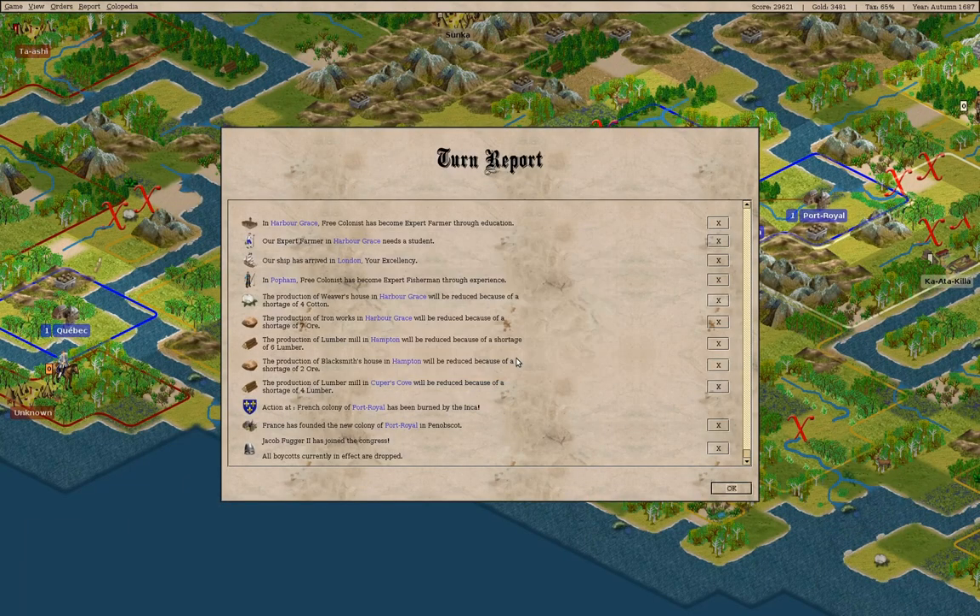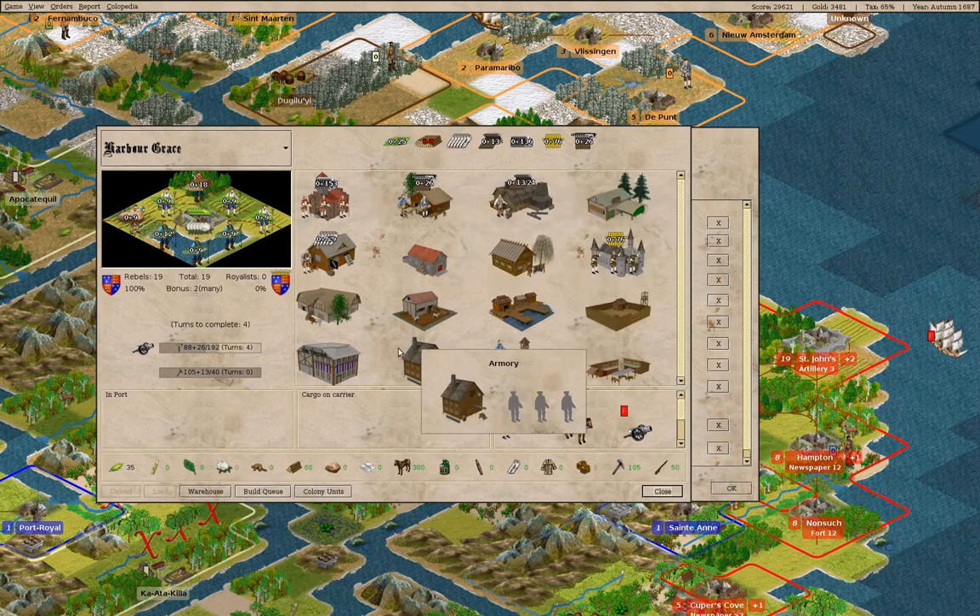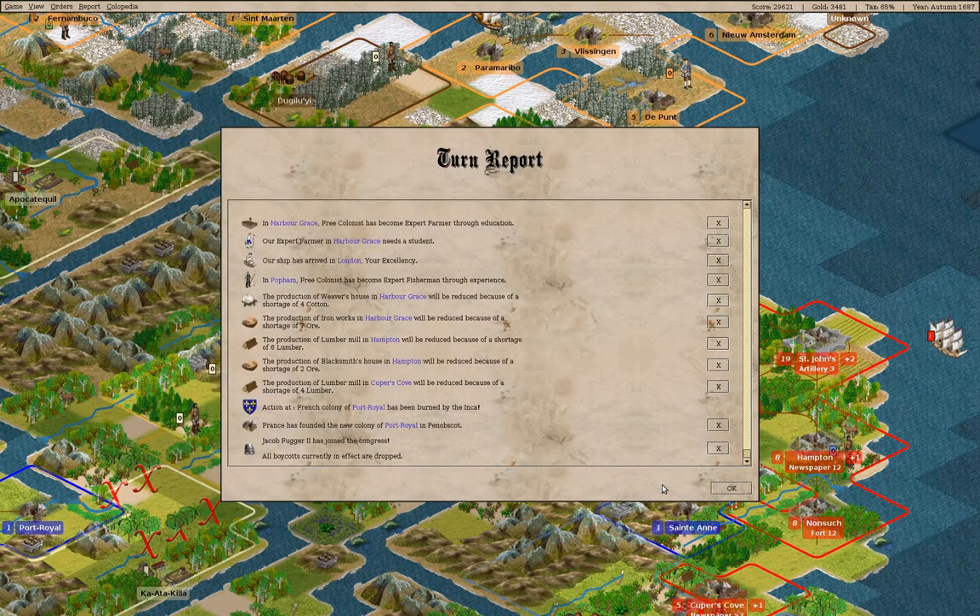We have a free colonist we can grab. Harbor Grace — we now have a complete set of farmers. I'll send this guy up to the other town.